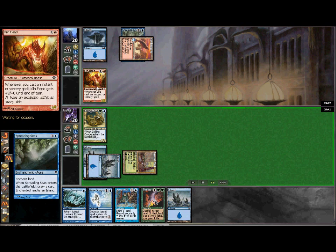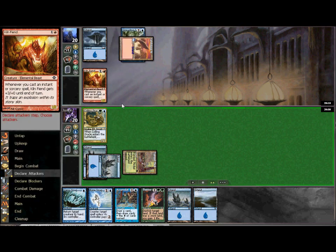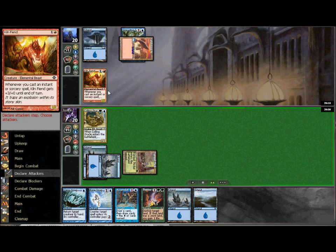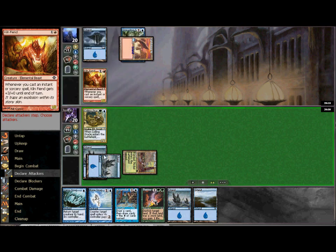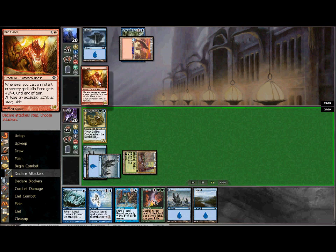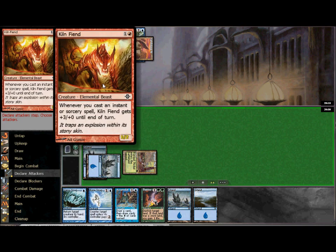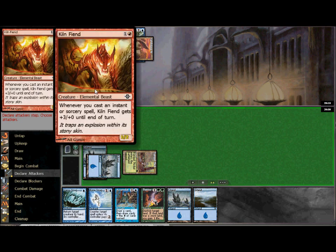An interesting thing about this matchup is the stack priority. If your opponent is attacking and plays any spell to pump the Kiln Fiend — say even an instant-speed Brainstorm — the pump trigger and the spell all go on the stack, and you have the chance to respond. If you feel the Fiend is too big to handle, you can cast Vapor Snag at that point. Anything he does to pump it, you will always have the second move and be able to react. That makes Vapor Snag a great tool in this scenario.